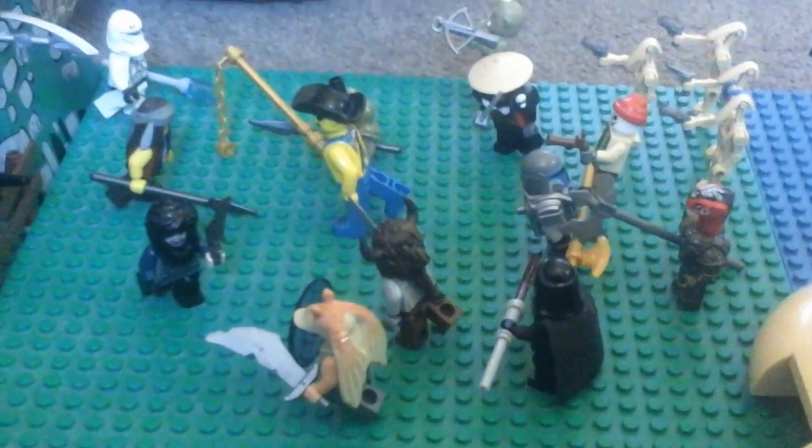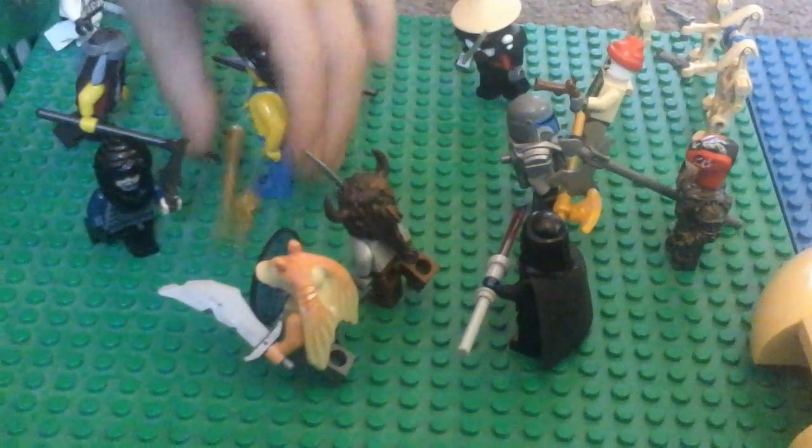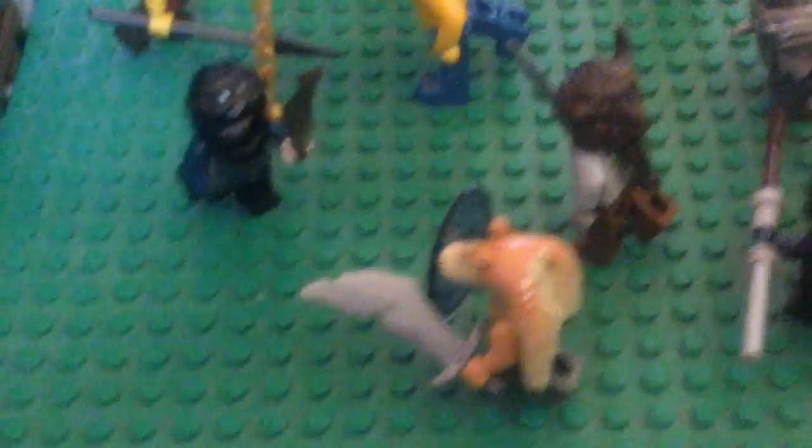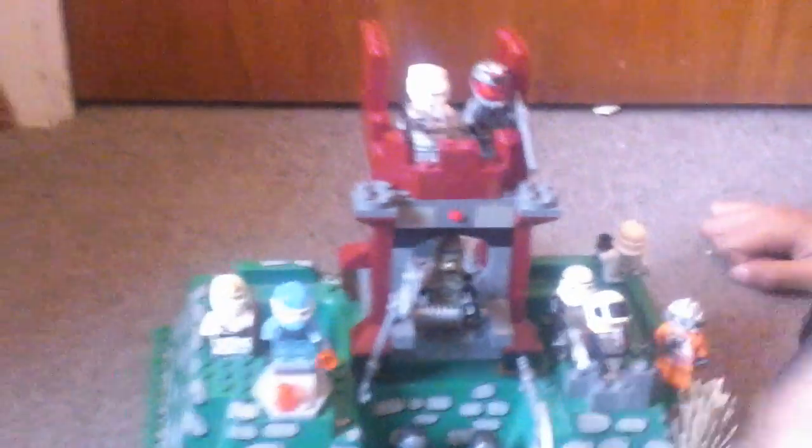If we look down here there's a massive battle of humans and monsters. This guy here is the Monsters and Creatures General — he started the war. Over here is the humans' base, and what they've done with those wee trenches is, if their walls get destroyed, they go in and do an ambush attack when the enemy comes up.